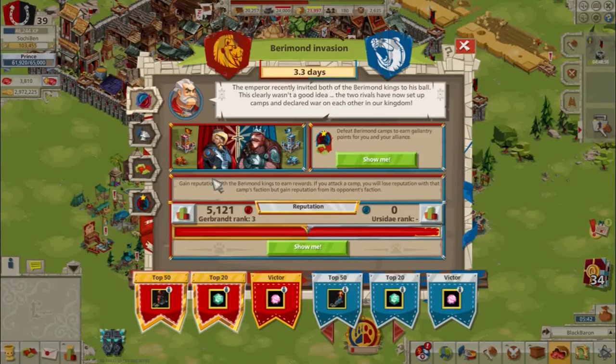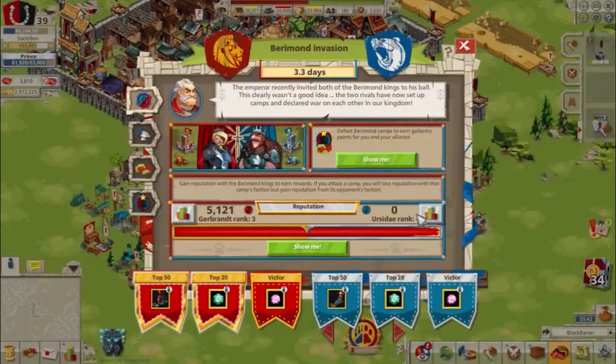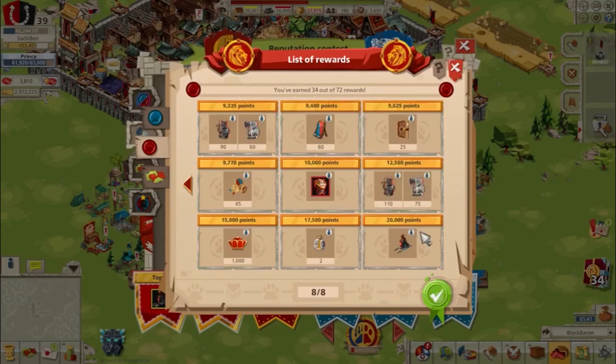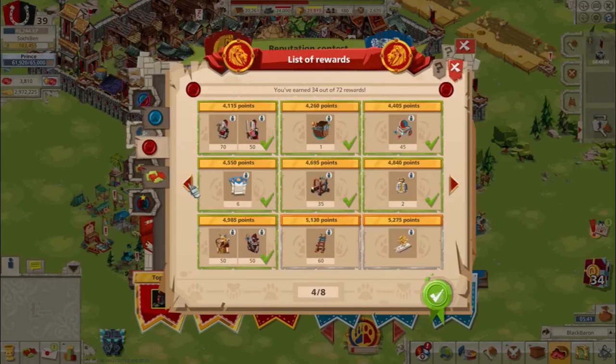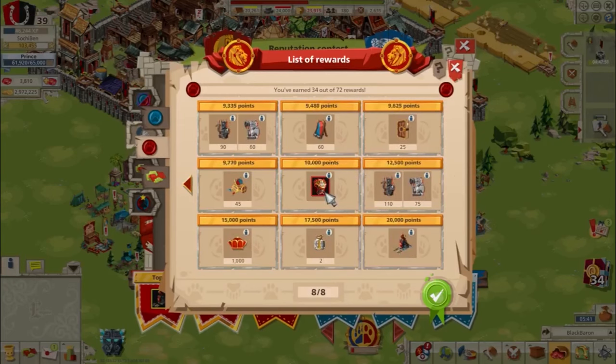Both players and alliances were ranked in this new event. Player rankings were on the basis of reputation points. If you attacked a blue camp, you'd gain reputation with the House of Gerbrandt, the red faction, but lose reputation with the House of Ursidae, the blue faction. The ratio of points gained to points lost was ordinarily 1 to 1, so any progress with the red faction would set you back with the blue faction by the same amount. However, premium booster tools would increase the reputation gained without increasing the reputation lost, so players could collect significant reputation with both factions over the course of the event.